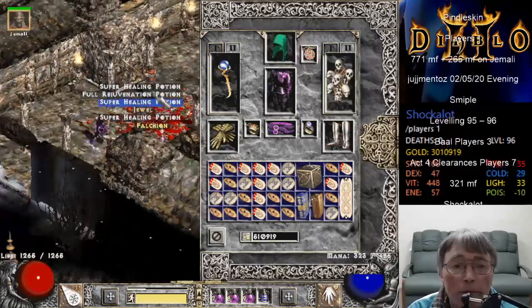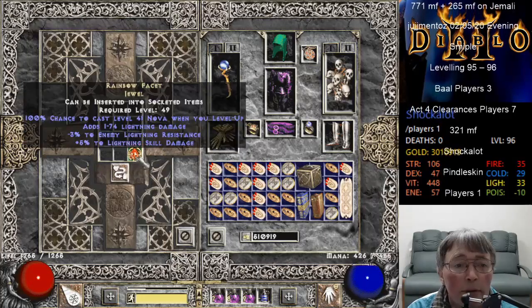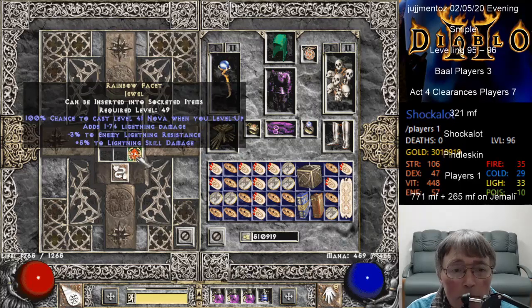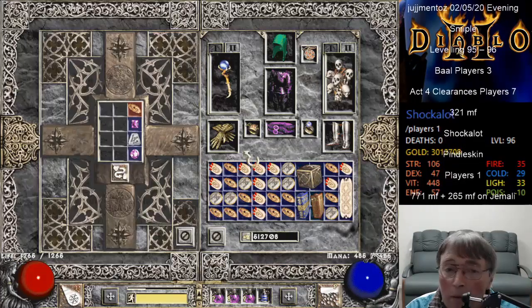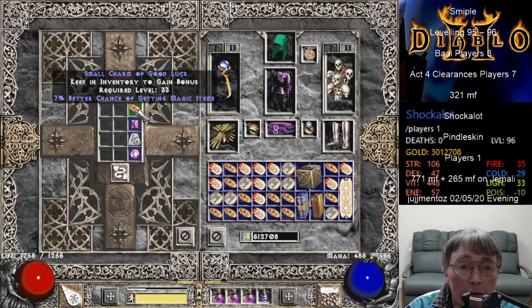A Rainbow Facet Duel. Rainbow Facet Duel is minus 3, 5 lightning level up duel. Small charm again - 7% magic find small charm.